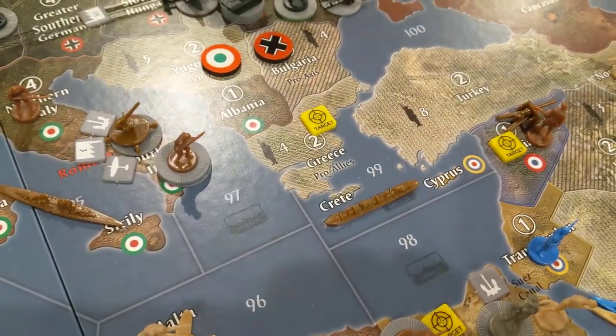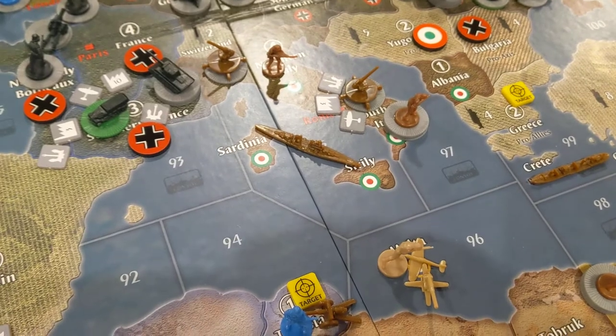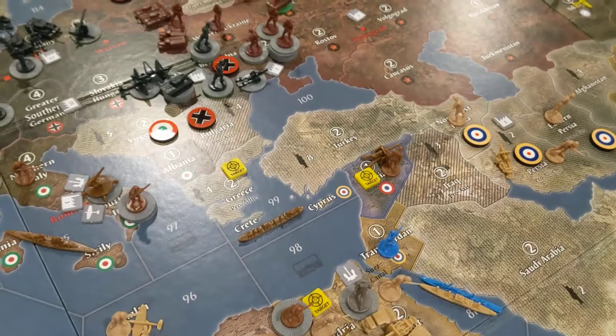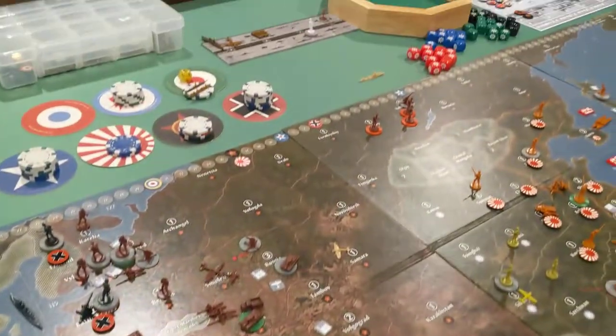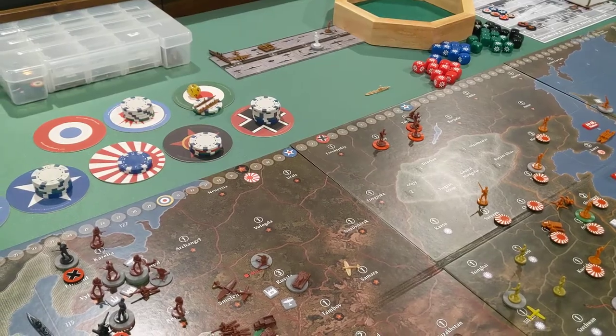The strategy is: let's go for broke on Egypt next turn, tighten the vice on Egypt by hitting Syria, make the U.K. have to think about an Iraq invasion before Italy can get there, hit Greece really hard with the help of our battleship, and keep the cruiser to protect the homeland. I've already got Greece set up on the battle board, so let me pause and we'll be back with the Greece fight.